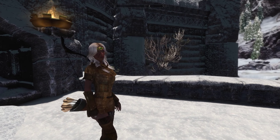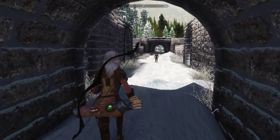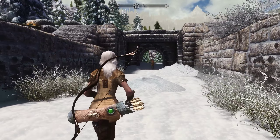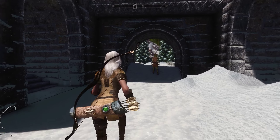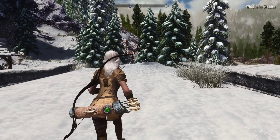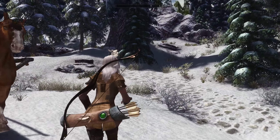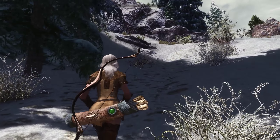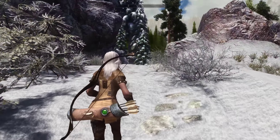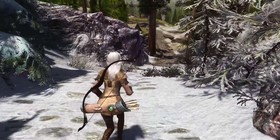G'day guys and welcome to another Skyrim Special Edition playthrough. Last episode we spoke to Aventus and he believed we were part of the Dark Brotherhood, which we're not, but we do actually want to join them. He gave us a mission to kill Grelod the Kind, who is a bit of a hag. So we're heading off to Riften to the orphanage to sort her out once and for all, and then hopefully the Dark Brotherhood will get in contact with us. That is the plan.